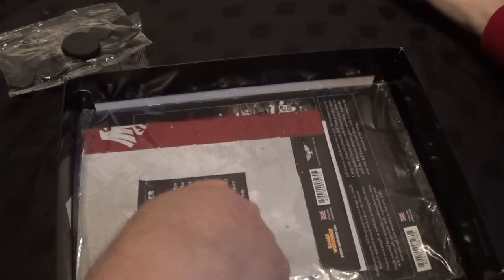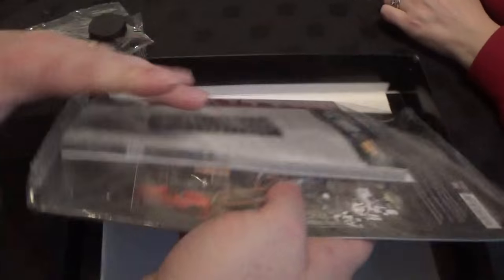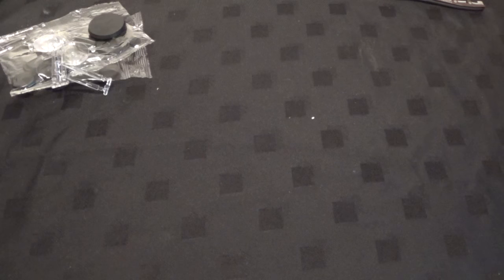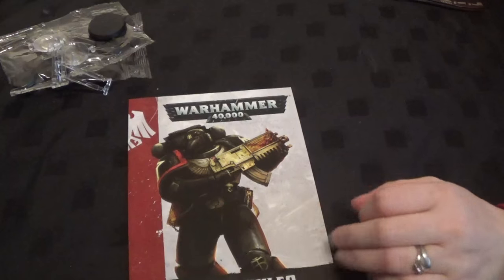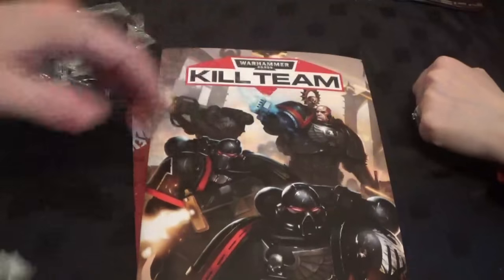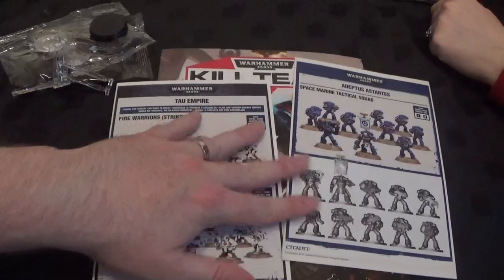And then we've got some flying stands for the drones. We have what I believe is the Kill Team rulebook and a normal rulebook — but a mini rulebook. We've got Death Mask and all the other box games. I like the mini rulebook. That one's got Raven Guard on the front for me — so they're all different. The other one I think is Death Watch on the front. So that's the Kill Team book. And then we have coloured instructions for both the Tau and the Space Marines.